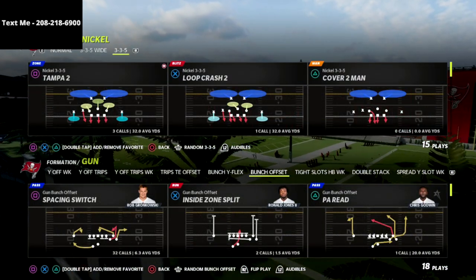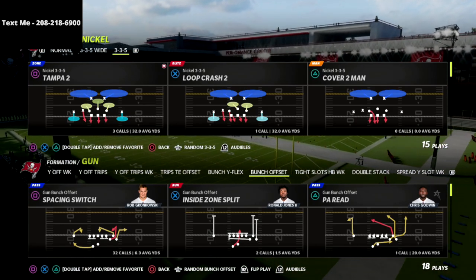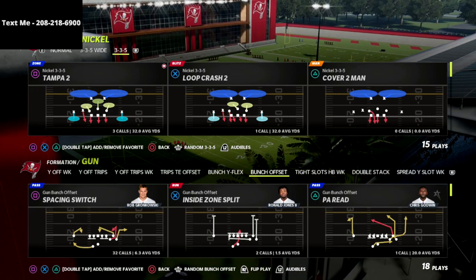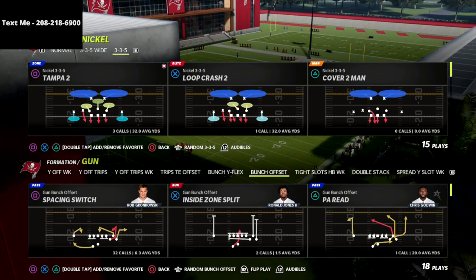In this video we're going to show you the best blitz in Madden 22 for the gun bunch meta offense that you can use to get instant pressure — whether they block a running back, block a tight end, or max protect and block seven people.